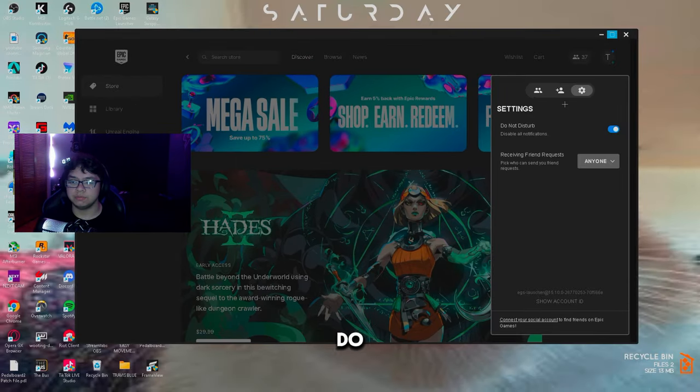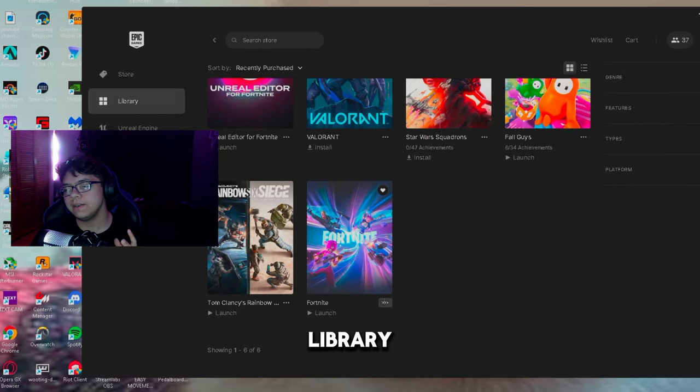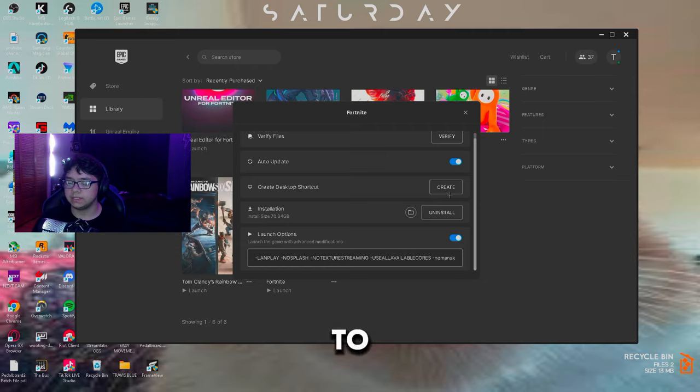Next, make sure your Fortnite is up to date. Go to your library, click Manage, then Verify Files and click Verify. Wait the five to ten minutes it takes to check all your files are correct — if any need fixing it will update the game automatically. Also make sure you have auto-update enabled so you stay fully up to date.